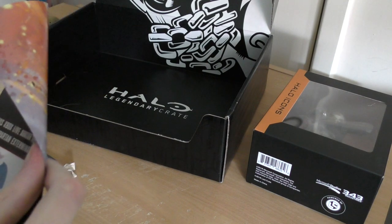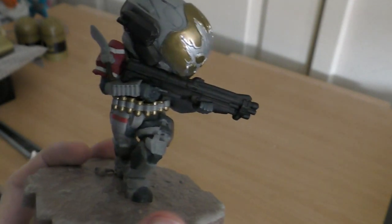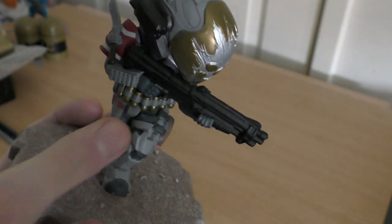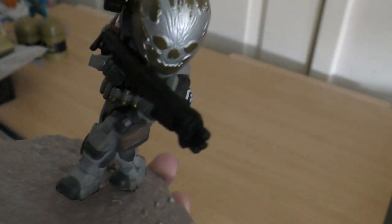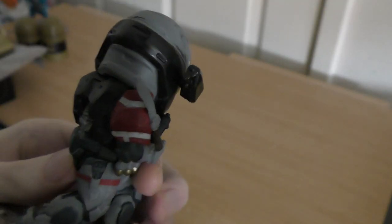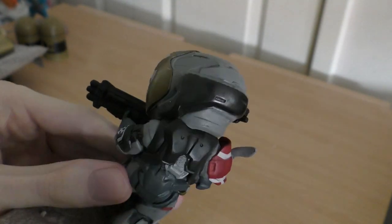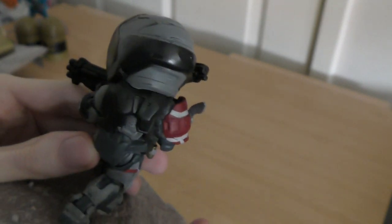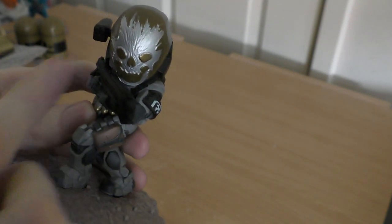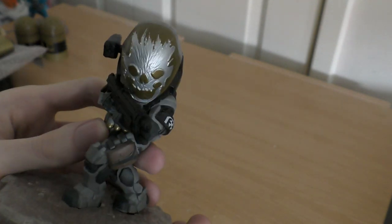There he is - the Emil figurine from the mill crate. That is a nice one - very detailed, got a lot going on with the belt and the knife. It's a bit dark on the colors though - his armor is supposed to be gray, not black. I'm still curious about why he did that to his helmet - it looks like he just took Tipp-Ex and put it over the helmet. It's like war paint, but why?